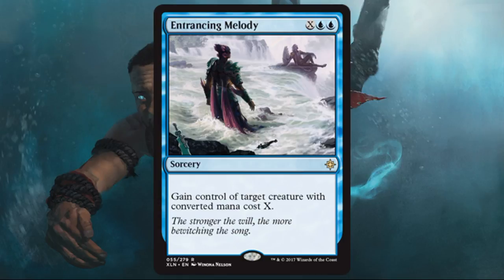Entrancing Melody is a control magic spell. It'll cost you a little more in most cases because you pay X based on the converted mana cost of the creature you're taking. However, I don't think that's too bad for limited purposes — I still think this is first pickable in a lot of packs in draft. Stealing your opponent's best creature is sometimes a huge swing and allows you to win games. Even in cube play you can see how good control magic effects are.